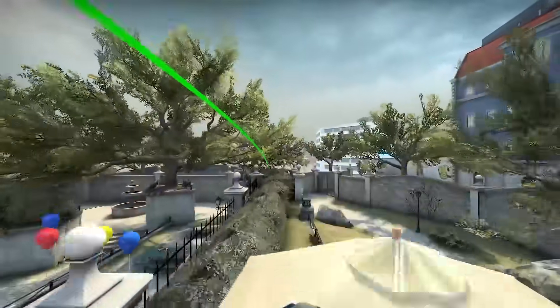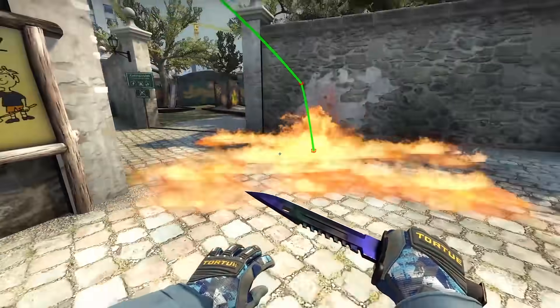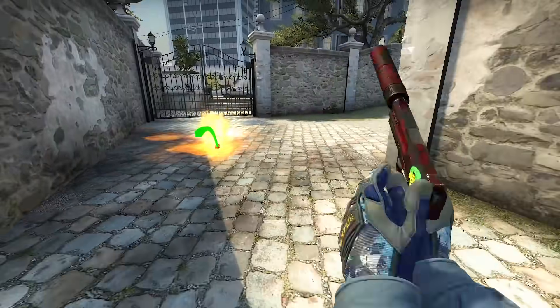It'll give you a long entrance molly that could slow enemies down a bit or just fool them that you're close, although you can throw the molotov and immediately rotate away.